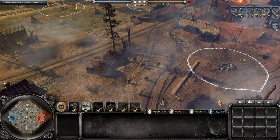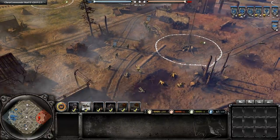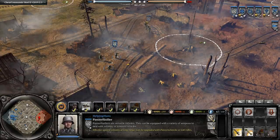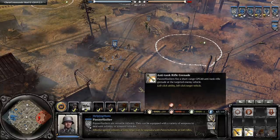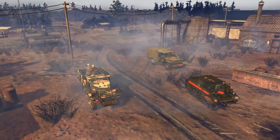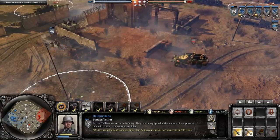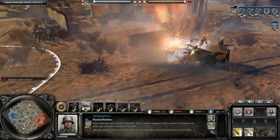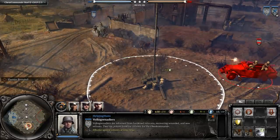So let's discuss: why would you choose Panzer Fusiliers over Volksgrenadiers and vice versa? Panzer Fusiliers cost 280 manpower and Volksgrenadiers cost 250 manpower. Panzer Fusiliers scale better late game but struggle early game. In the early game they're primarily good because they have the anti-tank rifle grenade, which allows them — unlike Volksgrenadiers — to snare vehicles like the Soviet M3 scout car, the British Bren carrier, or the American WC-51.